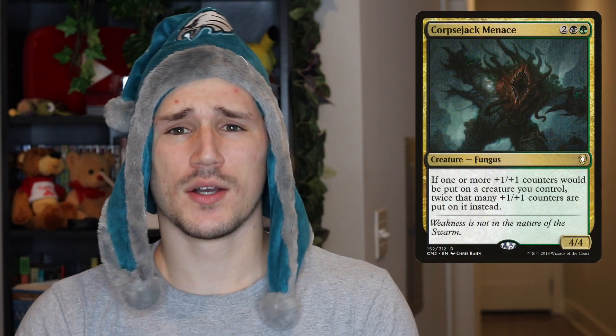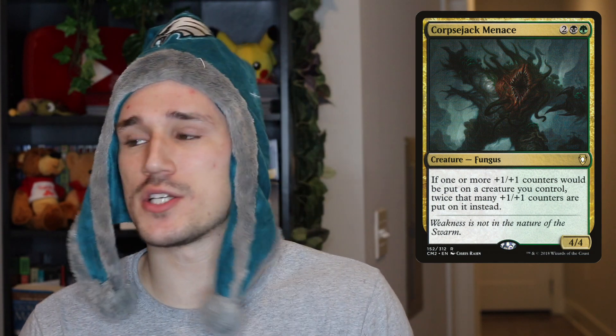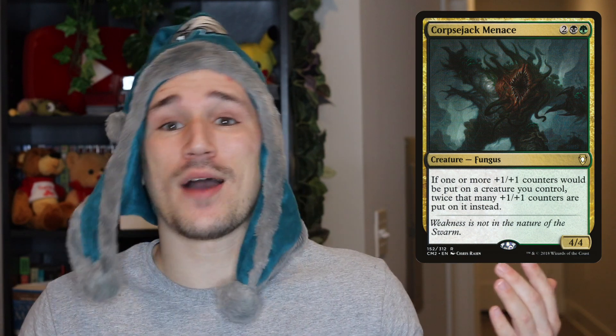The next one isn't an X spell but it fits right in — it's Corpsejack Menace. I don't like a lot of additional plus one counter effects like Hardened Scales in a deck like this; it's just not worth a deck slot to put one additional counter. But to double the counters? That's 100% worth it. We're already casting huge things, but if X is only seven or eight — which is super conservative in this deck — we now get a 14 or 16 counter hydra ready to swing. It makes a huge impact for a low mana investment.